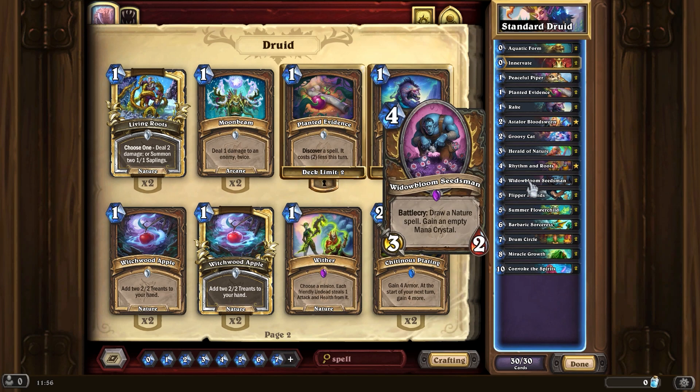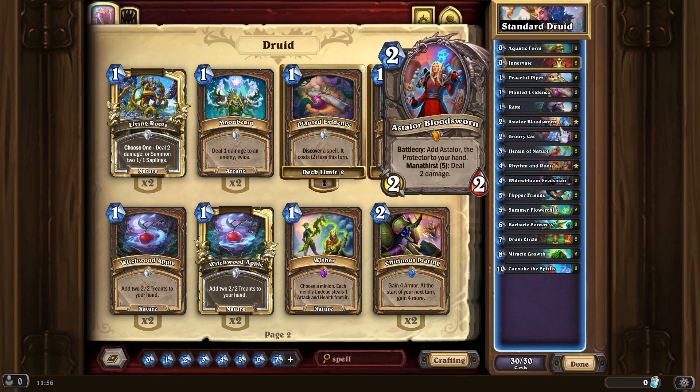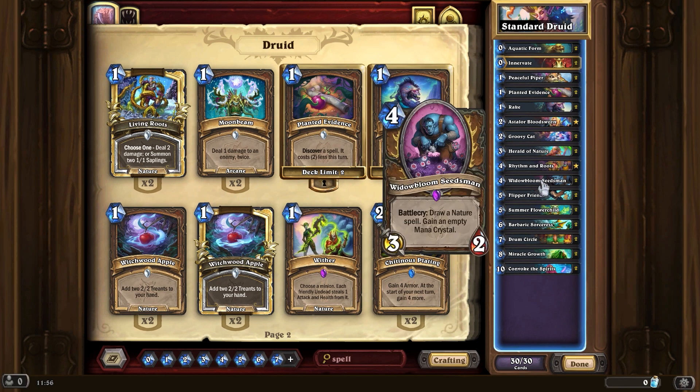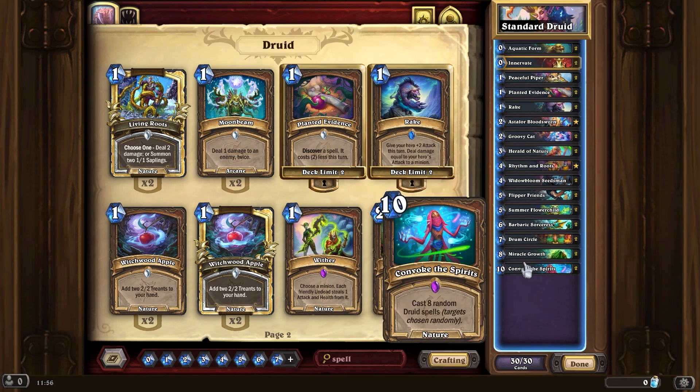There's still a nod to draw in this deck. Discover I sort of see as draw as well. And Miracle Growth is also draw, so that's really handy.